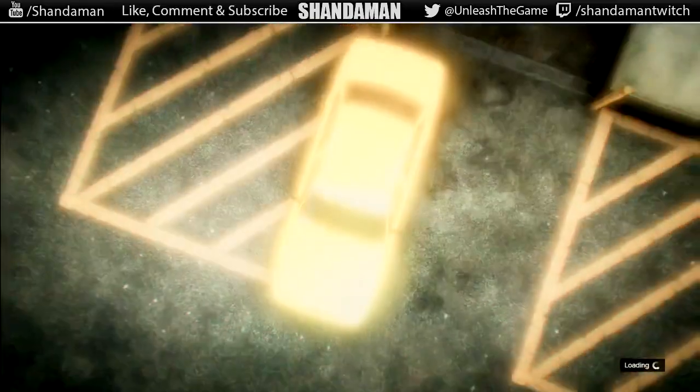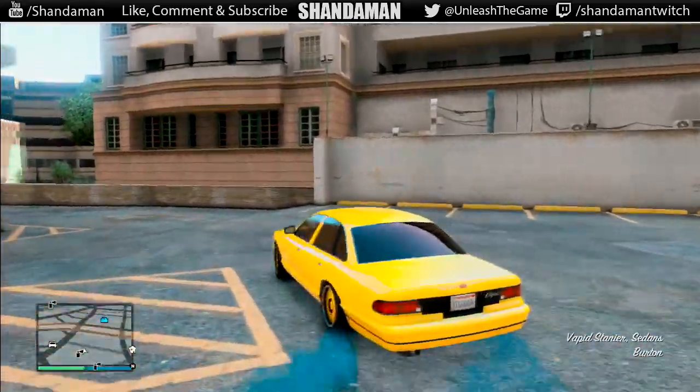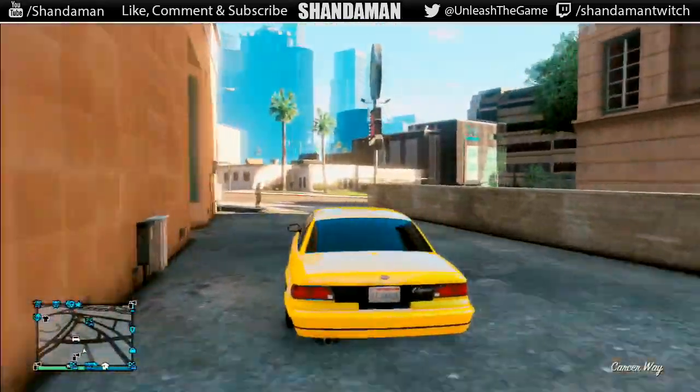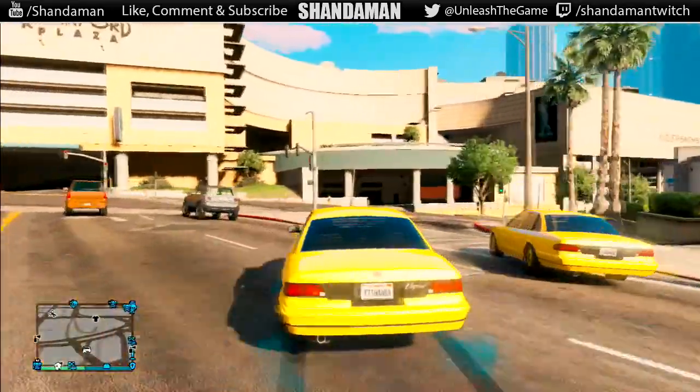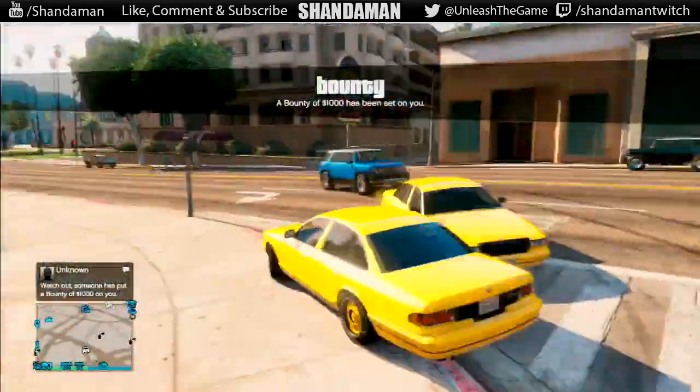Now all you have to do once you have duplicated the vehicle is simply do this over and over again with more and more Karen Rebels until you have a complete garage, and then simply go to Los Santos Customs and sell each one of them. As you can see on screen, the vehicle duplication works — it's very simple and very easy to do.